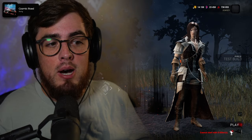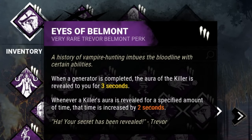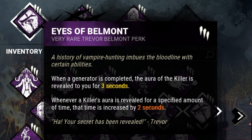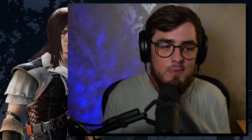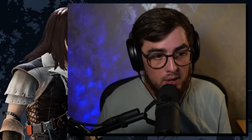The Survivor for this chapter is Trevor Belmont. His perks are Eyes of Belmont, which whenever a generator is completed, reveals the aura of the killer to you for 3 seconds. And whenever the killer's aura is revealed for a specific amount of time, that time is then increased by 2 seconds. So this perk increases that 3 seconds to 5 seconds, as well as any other aura perk that reveals the killer getting increased by 2 seconds as well.